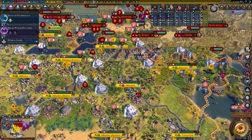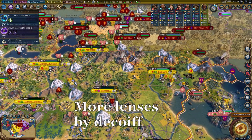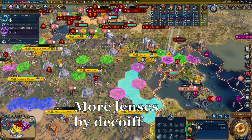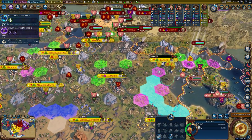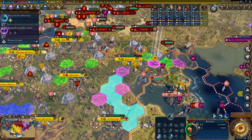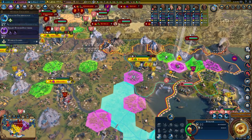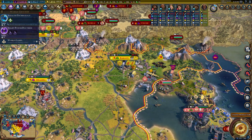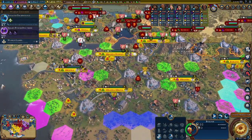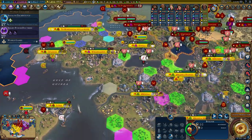The next mod I'll show you I don't personally use, but I can definitely see the appeal — it's called More Lenses. When you click on a builder, it highlights all the tiles around the map that need improvement. This is extremely useful especially in the late game. We already have a lot of improvements and sometimes you get a builder with five builds left and don't know where to go. With this mod you can immediately see — build a lumber mill right there, or go way over here and build one there.